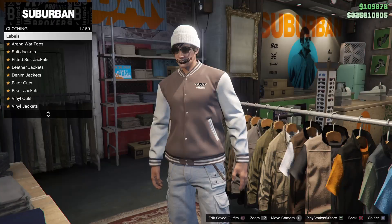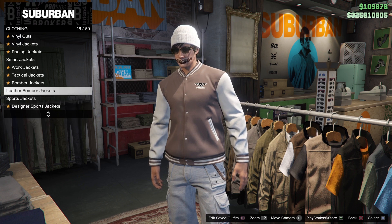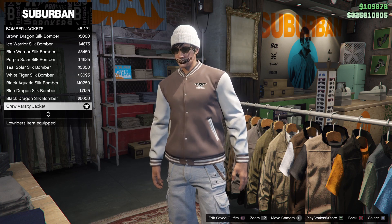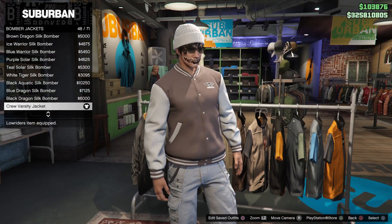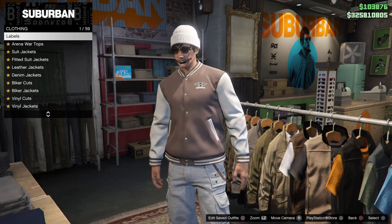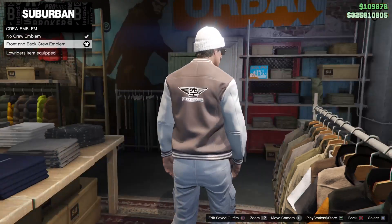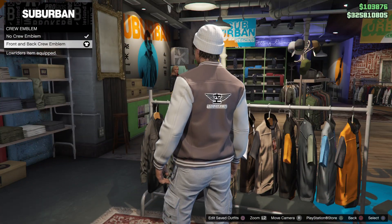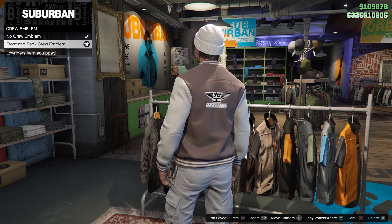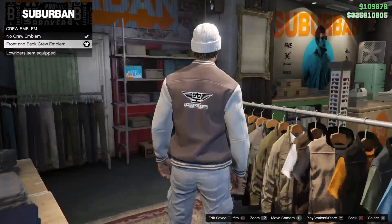For tops, go down to bomber jackets — it should be around number 48 or 49. Some people get it at 49 if they have more unlocks. Equip the crew varsity jacket, then scroll all the way down, or just exit and go to the bottom to equip the crew emblem. By the way, massive shoutout to Eternal — this man is incredible with the logo design, I really appreciate it.